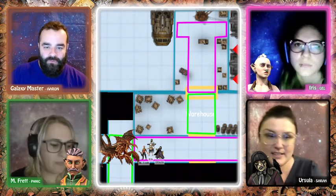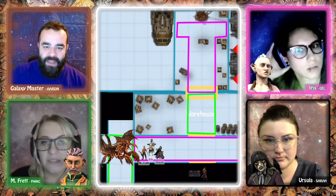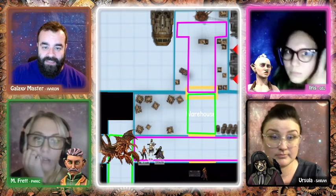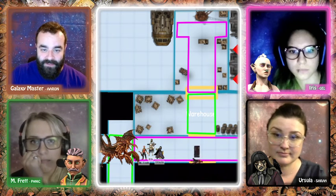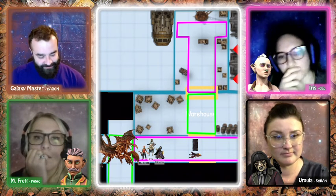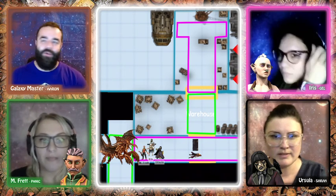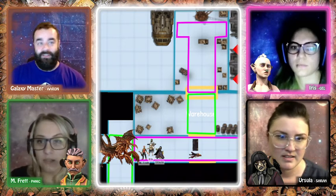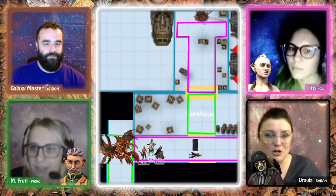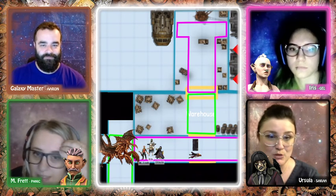As the party runs, a scientist pushing a gurney steps out from a doorway, blocking the path. The GM offers options: acrobatics to slide or leap over it, athletics to smash through, or something to slow the creature. Iris and Ursula discuss that the creature appears to be growing large enough that it might soon be unable to fit through doorways — potentially slowing it down naturally.